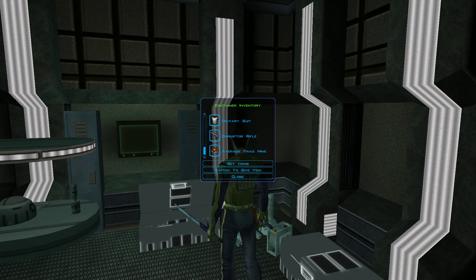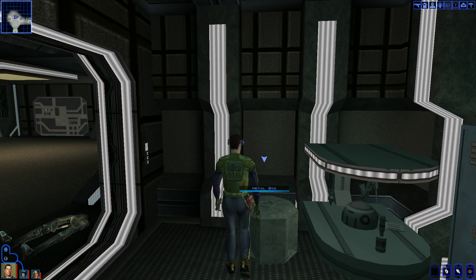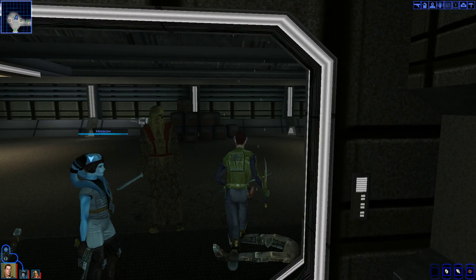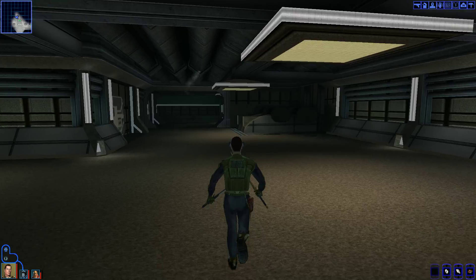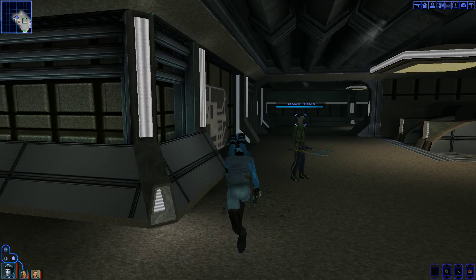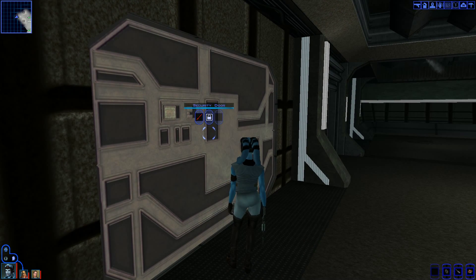There's a footlocker — quite a few upgrades for items and a lot of grenades. So that worked out nicely. Let's see what is in this door over here. There's another security door — Mission can open this one just fine.